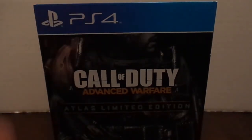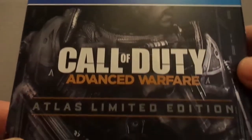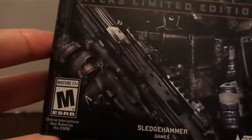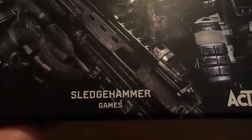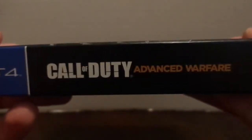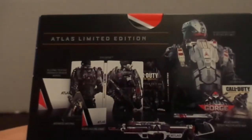So with that being said, let's just take a look. Here's the cover — nice artwork there. This is Call of Duty Advanced Warfare, Atlas Limited Edition, obviously rated M for Mature. This year's Call of Duty is made by Sledgehammer Games, and of course Activision. Take a look at the side over there — Call of Duty Advanced Warfare — just about the same on the other side.